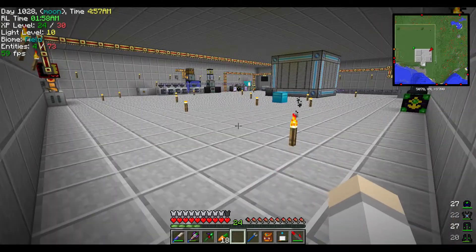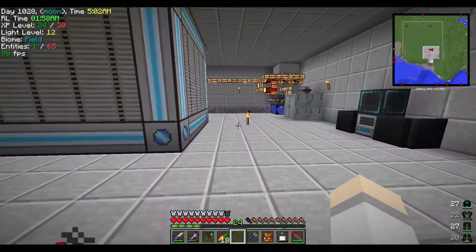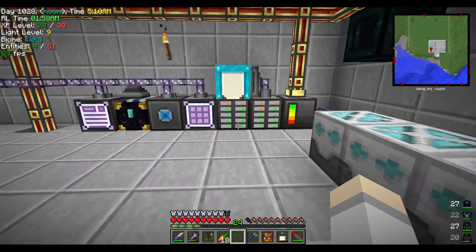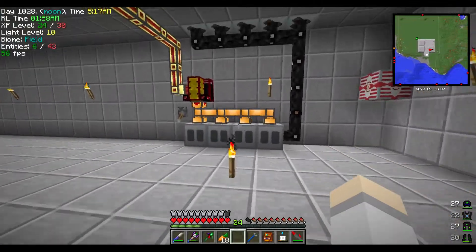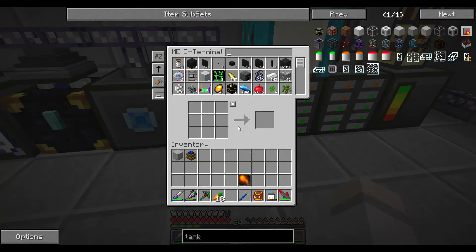Now what we're going to do is start manufacturing some power. I could still go with steam but I'm getting a little tired of it. I'm thinking of doing IC power - actually I think I'm going to do combustion engines, they're fun to do anyways.